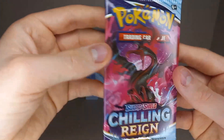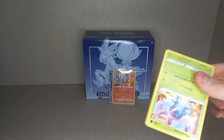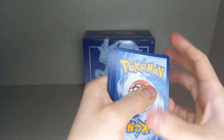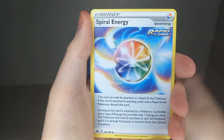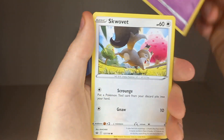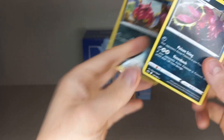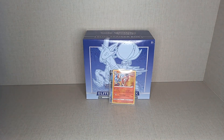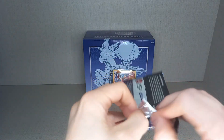Two packs left. Second to last pack has Galarian Zapdos and Carbink artwork. Gusto Energy, Electric Energy, Leaf Energy, Leaf Energy, Psychic Energy, Honey, Avery, Heracross, Snom, Inkay, Squirtle, Scorbunny, Reverse Holo Venipede. And Scolipede! So it evolved! Very nice — I love it when you get the Reverse Holo and then the regular Holo in a pack after.